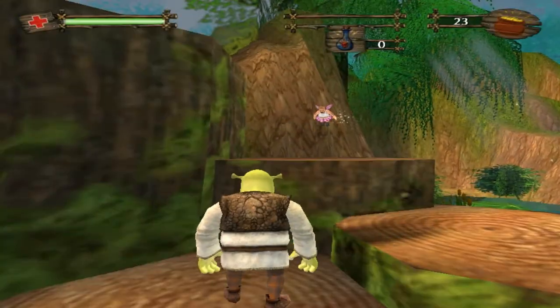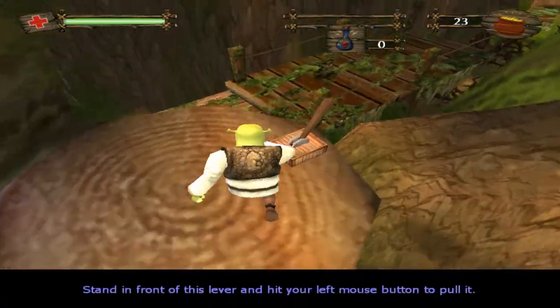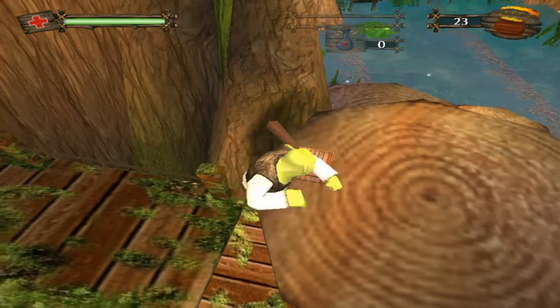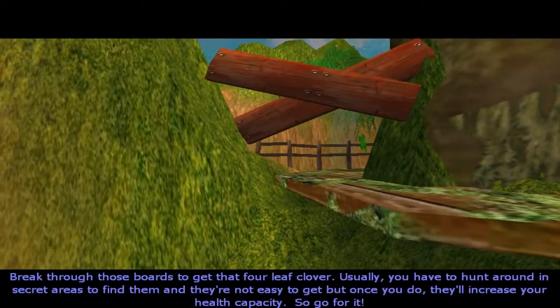Keep your eyes peeled for those hero bars — they'll give you a health boost. Stand in front of this lever and hit your left mouse button to pull it. Break through those boards to get that four-leaf.